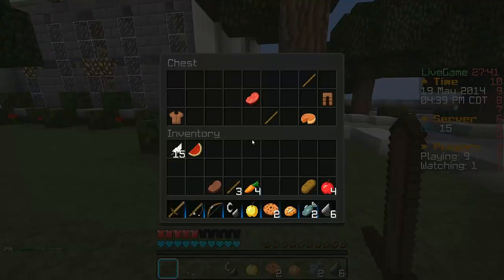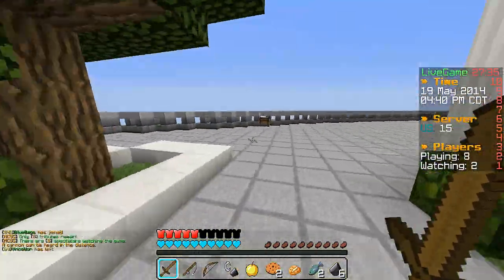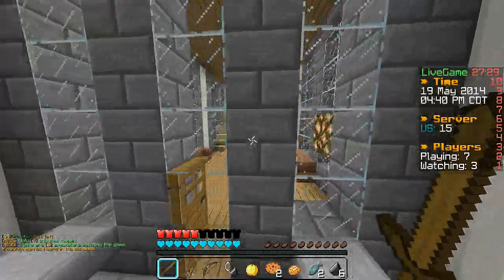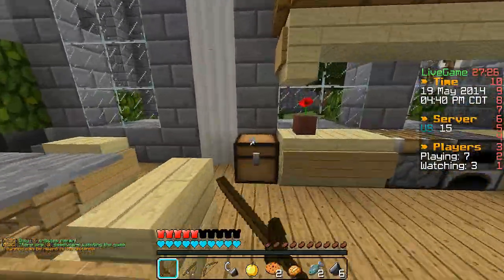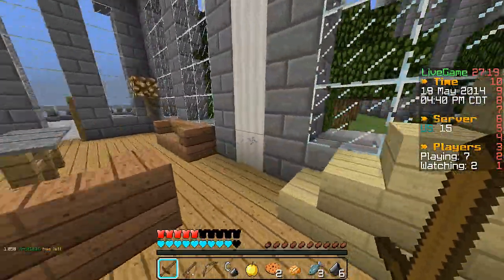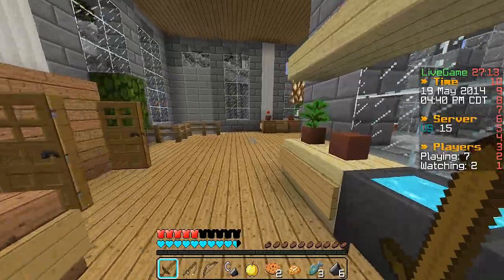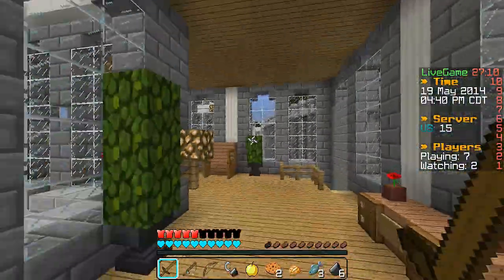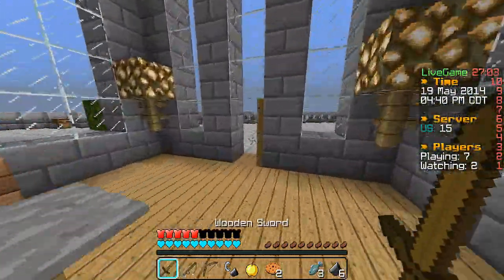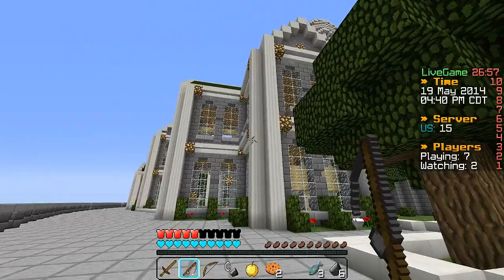I already have a bow so I'm not going to grab the bow out of there. We still haven't got a stone sword yet — I really need one right now. I'll definitely take those arrows. I think we're going to head into this house here, I don't think we've been here yet. This is just an awesome place to be right now — I'm surprised no one else has gone this way. We have a fishing rod, so we'll be able to use that to our advantage.